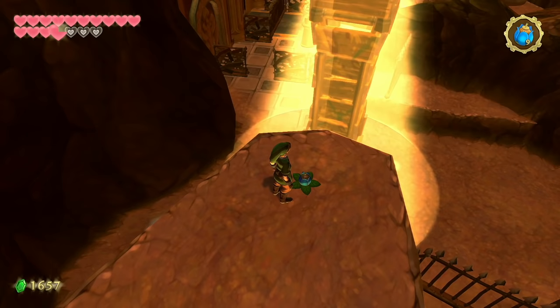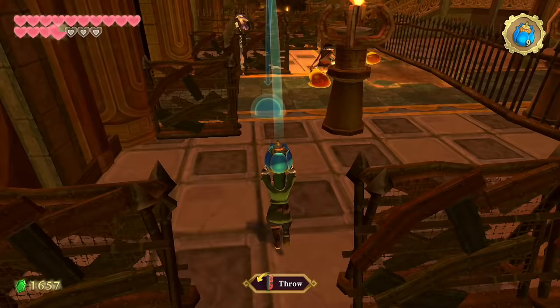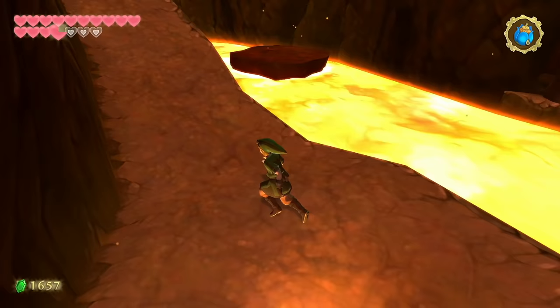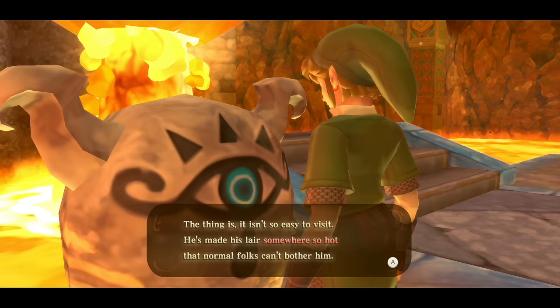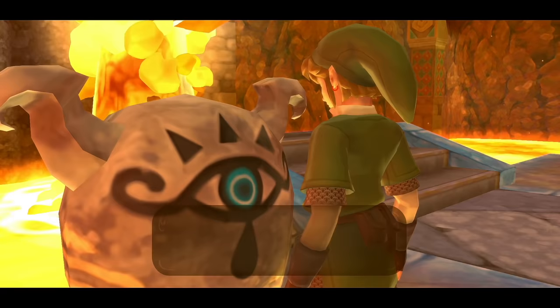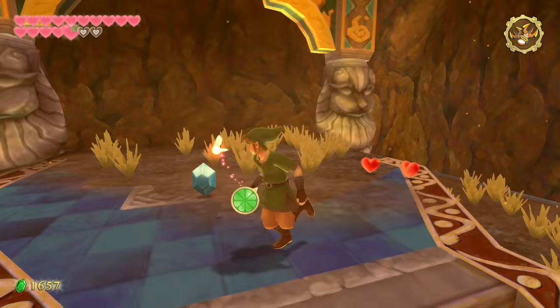We now have the Gust Bellows to reach the upper area and can refill bombs. The extended bomb bag is gone — if you could hold 35, it's now only 10. We can now take out the bad guys with our bomb bag. There's a cave I want to head into that requires the bomb bag to fully explore. Inside, a gossip stone says a dragon wrapped in flames lives atop the volcano and has made his lair so hot that normal folks can't bother him. Up ahead is a refill spot for bombs, plus some pots. You can't bottle the fairy right now, but that's six hearts.